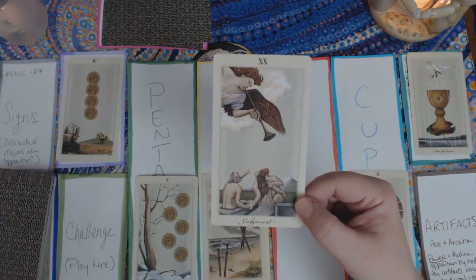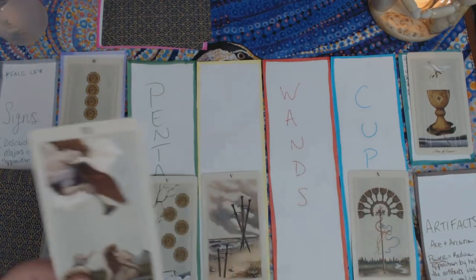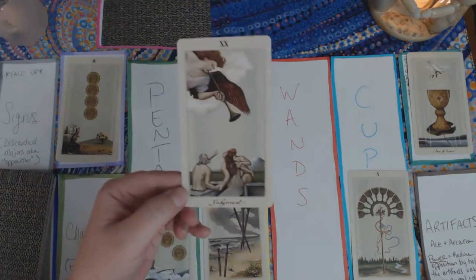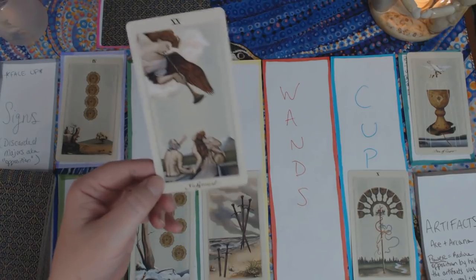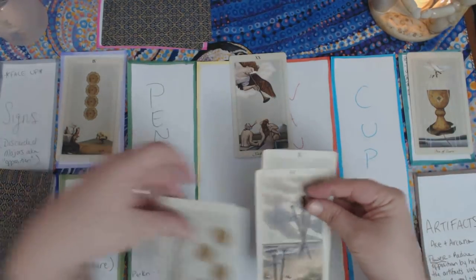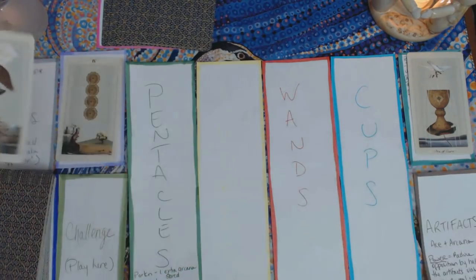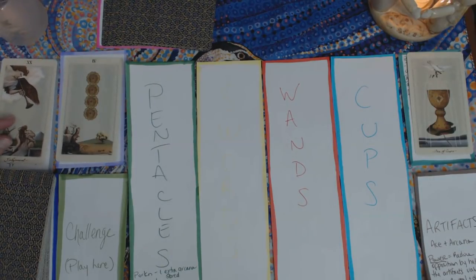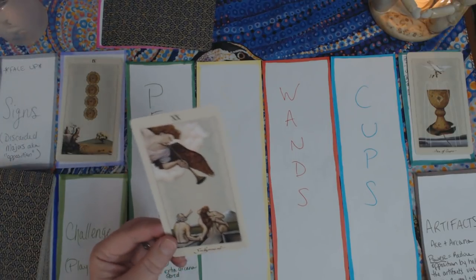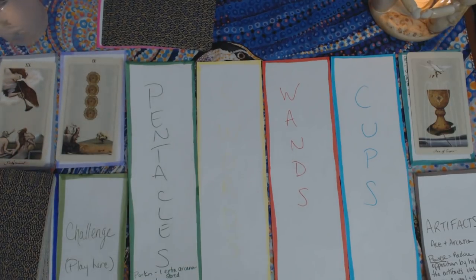Judgment — our first opposition! When a major arcana comes up, you have to overcome a big obstacle. To do that you need minor arcana cards with a total value equal to or greater than the major arcana's number. Judgment is 20 — a big one. Luckily I have a Five, a Five, and a Ten, which equals exactly 20. I grab my 20 worth of minor arcana, discard them, and I've completed this opposition. Judgment goes face-up into the vanquished section. Getting Judgment out of the way early is exciting!